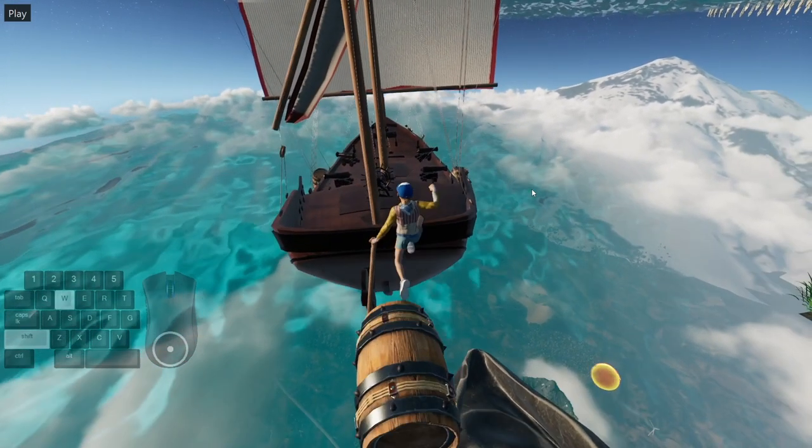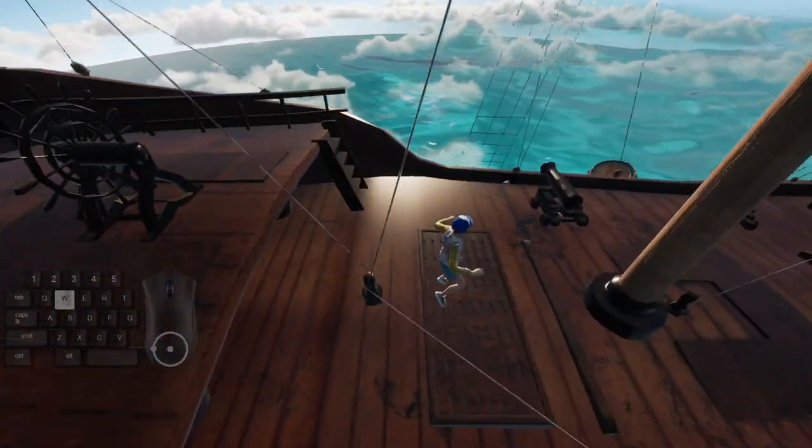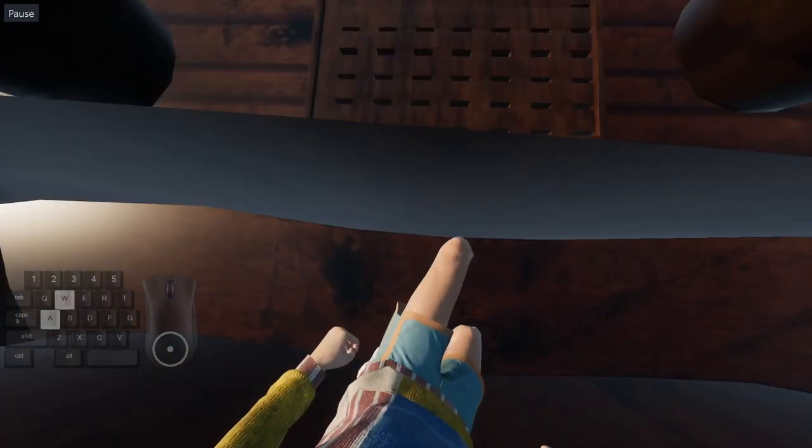So first thing, you're going to jump onto the boat, and you're going to go down below by crouching. Then go into first person — it makes it a little easier — and then turn around and go through the wall just by standing up. When you stand up, you're going to go through the wall.